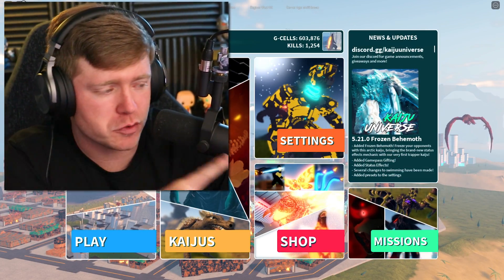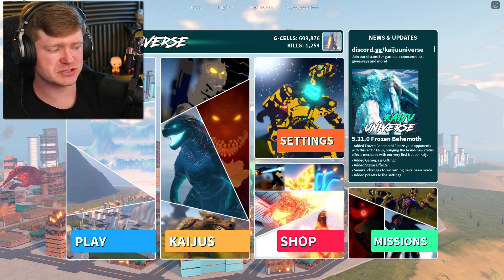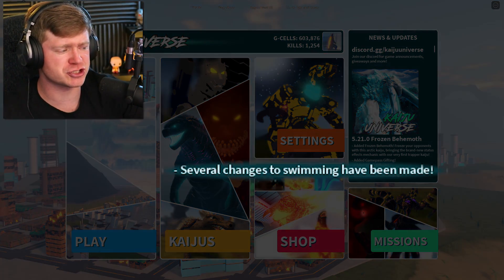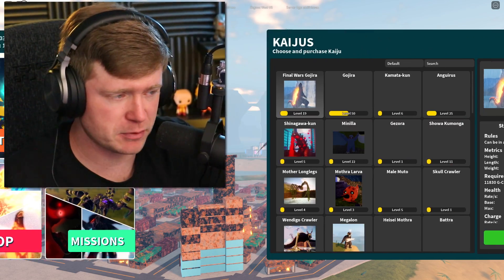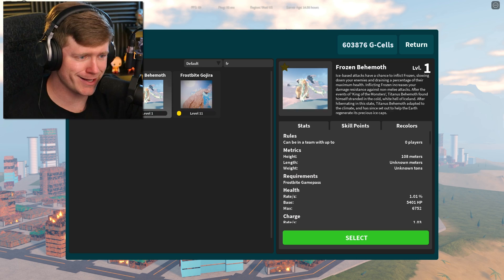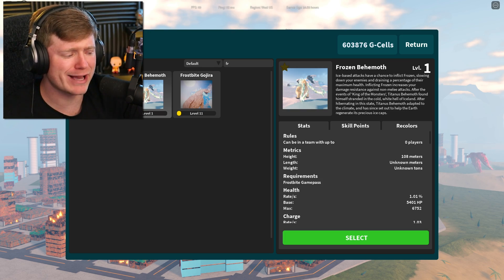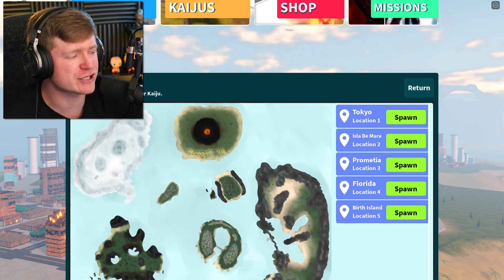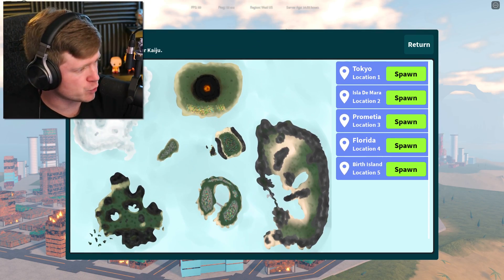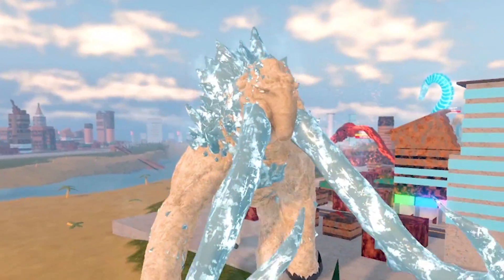Here on the main screen, you can look to the right — it says 521-0 Frozen Behemoth, and next to one of those little dashes it says several changes to swimmings have been made. Don't know what that's supposed to mean. We're jumping right into some Frozen Behemoth, and to the right of him we have Frostbite Gojira. And from the menu, now you can spawn in Florida — but we're not gonna go there just yet.